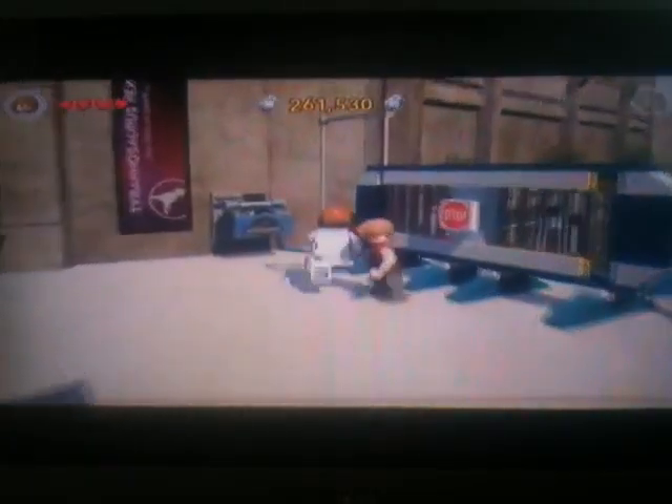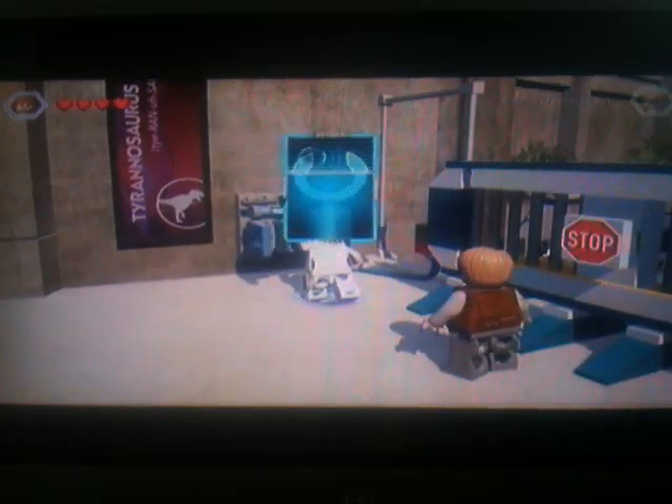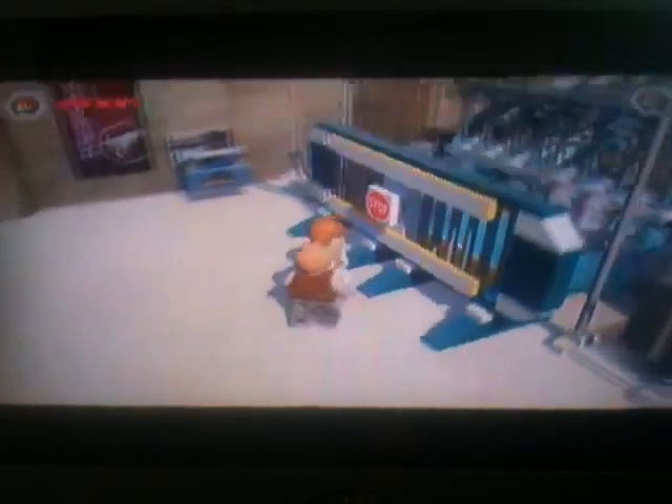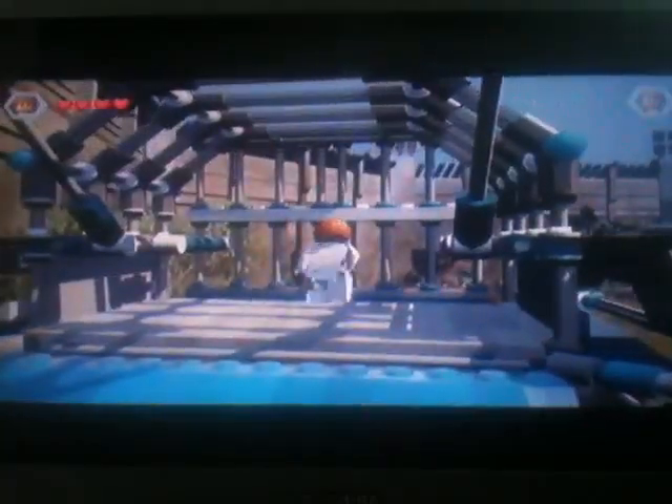There we go, we just go to the Baryonyx. So we have a dinosaur. Now we have to go over and actually use it. One of the main places you can go here — that's T-Rex Kingdom, that's where we need to go. So we need to go there, to the T-Rex Kingdom. There's the thing that allows me to see what I've got.